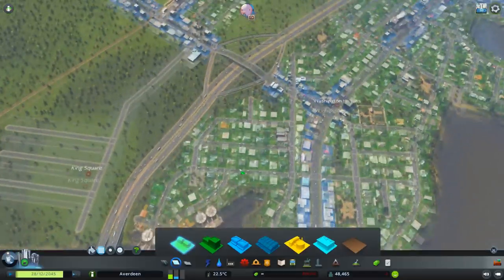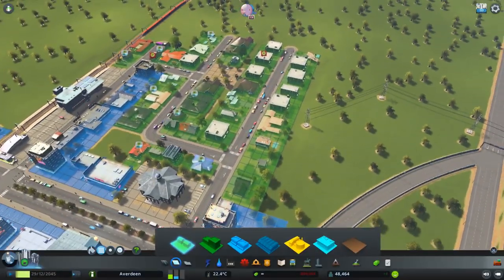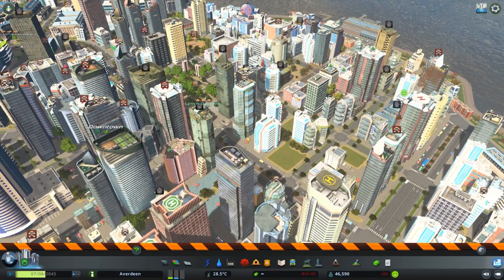Don't grow an entire neighborhood at the same time. Plop down little lots of residential zoning all over town and expand your city slowly. This will dramatically reduce your chances of getting a death wave, and if they do occur, they will be a lot less invasive as well.